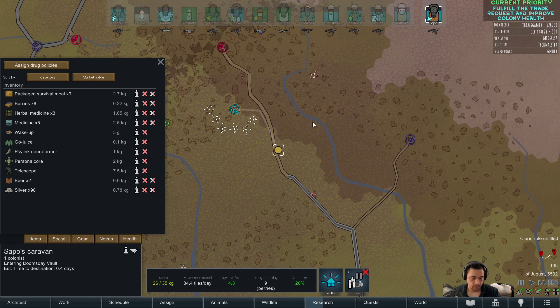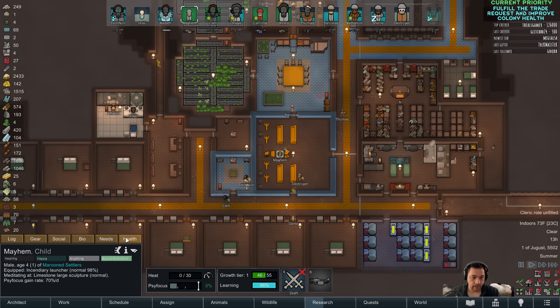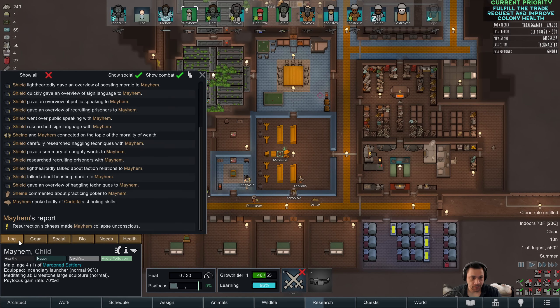Sapo, your ETA is 0.4 days. Mayhem, health check — no problem so far. You were rezzed five days ago, so in 4.7 days I'll know if Mayhem is in the clear. Does the area of pollution absorption increase around the tree? No — this is as far as it expands. It is a 15 by 15 circle and it gets no bigger.